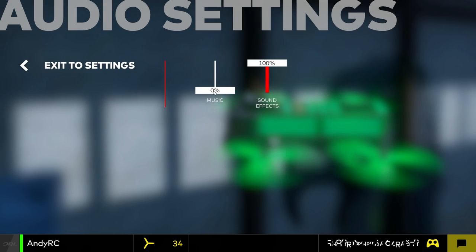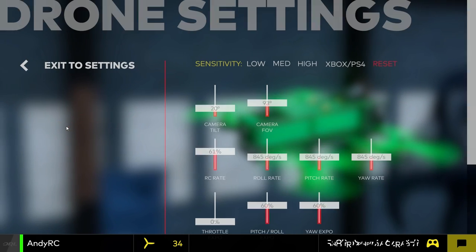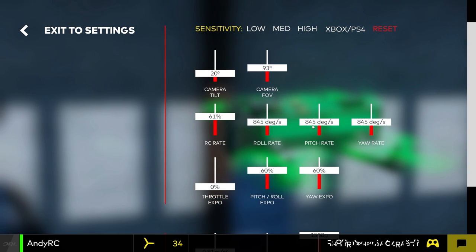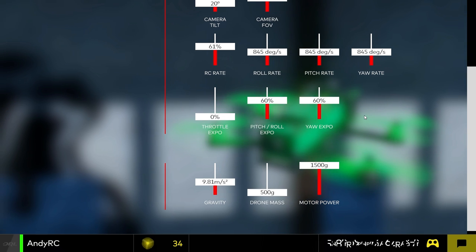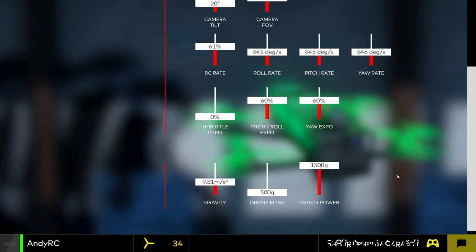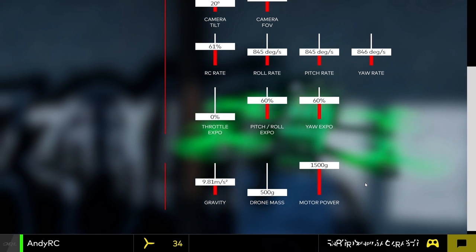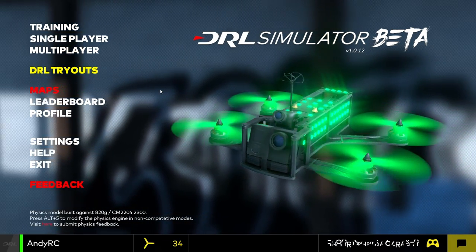Then if we go into audio settings, you can turn the music off, which I have done — I'm not sure if it's copyrighted music, so you have to be careful for that on YouTube. Then we have drone settings, where you've got various presets, camera tilt, field of view, RC rate, degrees per second roll rate, pitch rate, and expo. These don't seem to correlate to Betaflight, and there's no PID settings, so you're kind of stuck with the way it flies. You can change the drone mass — it's set at 800 grams, which is a bit too heavy; usually it sits around 600 grams. Settings are pretty straightforward overall.